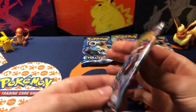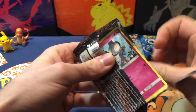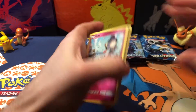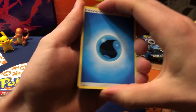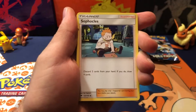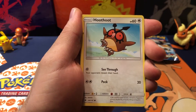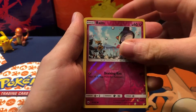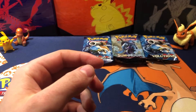We got another Burning Shadows pack — let's see if we can get a little luckier. We got Water Energy, Rotom Dex, Escape Rope, Sophocles, Rhyhorn, Mudbray, Pangoro. Reverse Holo Rotom, and a Non-Holo Mudkip. Alright, not that lucky with Burning Shadows yet.